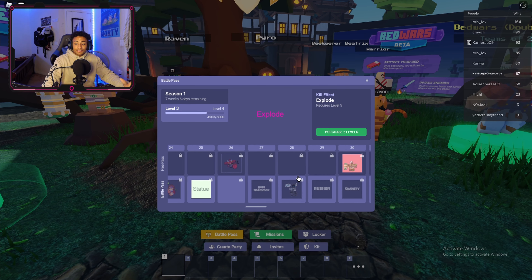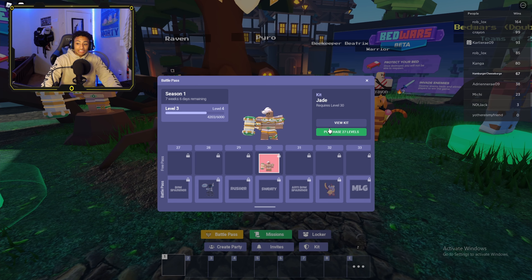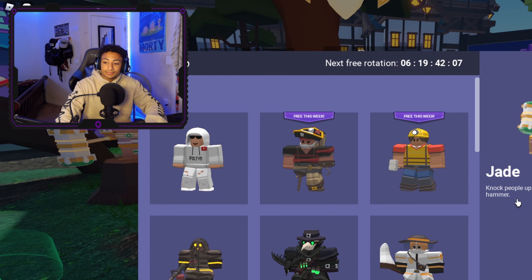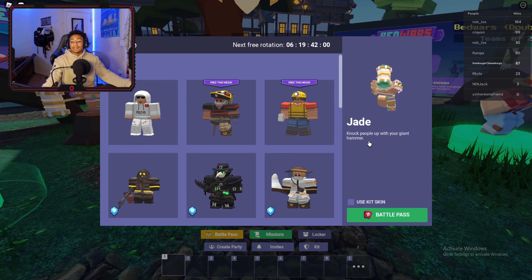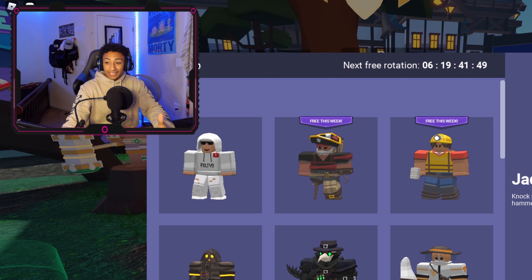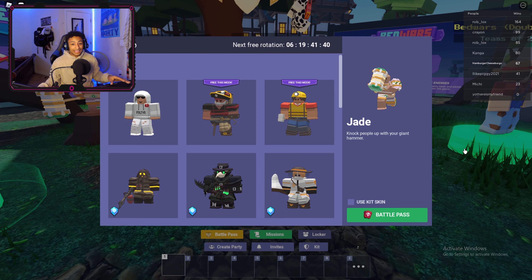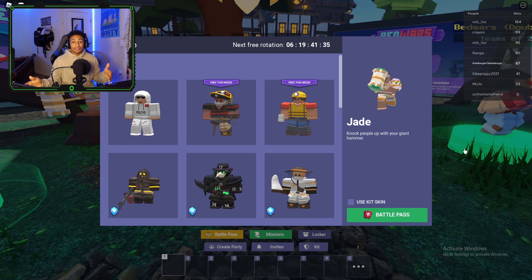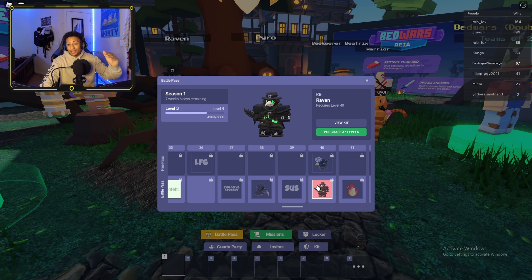The next kit after Beatrix is Jade, and this is actually the free kit — the first free kit Bed Wars has ever released. With Jade you knock people up with your giant hammer. I don't even have to review that much — you get a big hammer and you just hit people with it. I'm sorry guys, but the free kit is probably not it. If you have zero kits you might as well use it, but I personally will probably never use Jade.